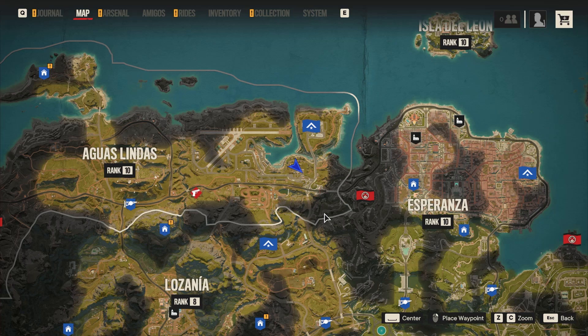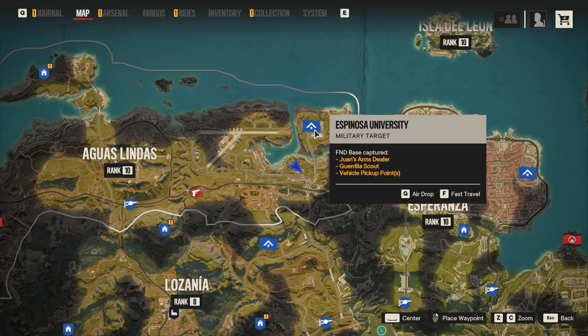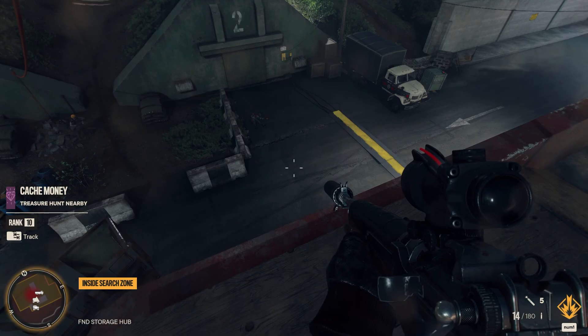First off, you want to travel to the northern part of Yara, to Aguas Lindas pretty much. The easiest quick travel is going to be the Espinoza University — just do an airdrop and you'll be able to use your wingsuit to get exactly to the Bunker.